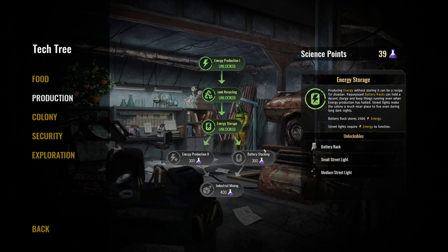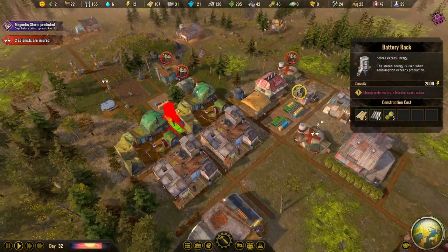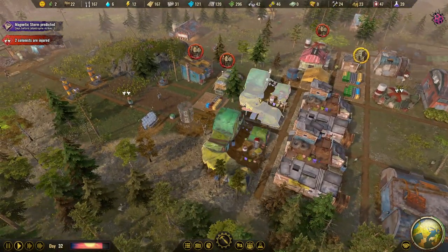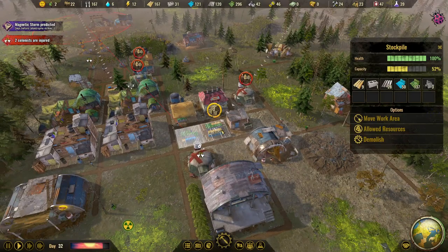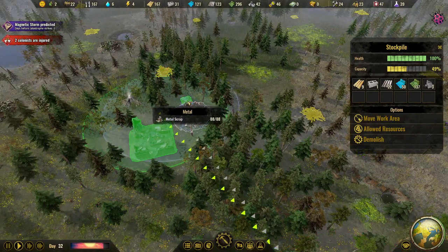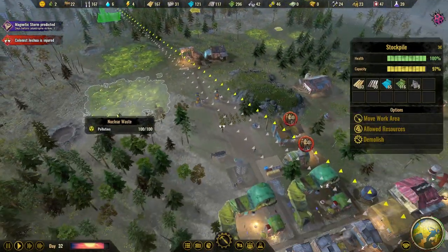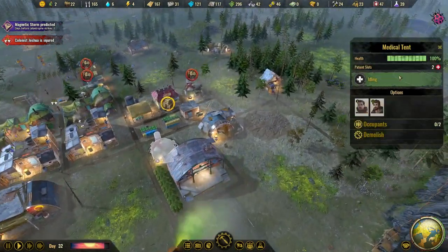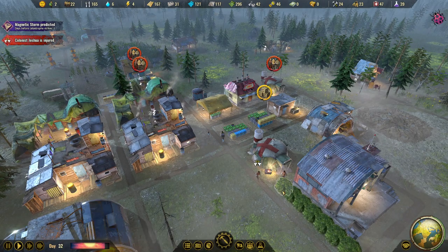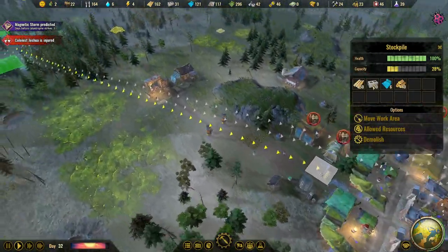Let's research energy storage now - perfect timing with the magnetic storm. We're building a battery rack - stores 2000 energy. Placing it just behind the emergency shelters. I'm a bit worried though because we don't have much concrete. There are large concrete ruins nearby so both stockpiles should be in that area. Yoshua is sick but coming in to be treated so that shouldn't be a problem.